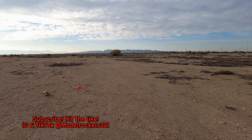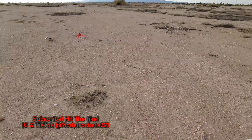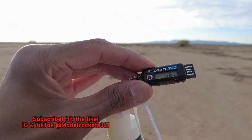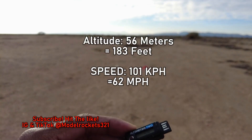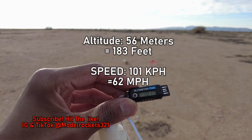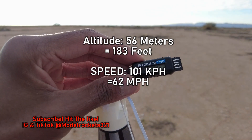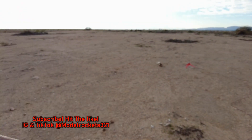Let's check this altimeter. There's Marcy — say hi Marcy. I got a commander out here today to help command the controller. So let's see what the altimeter read. 101 kilometers per hour — oh, 56 meters. So you have to convert that. The European guys will probably know — I don't know the conversion off the top of my head. If you guys can do that conversion, drop it in the comments. I'll do it when I get home. Model Rocks 321 and we are out!